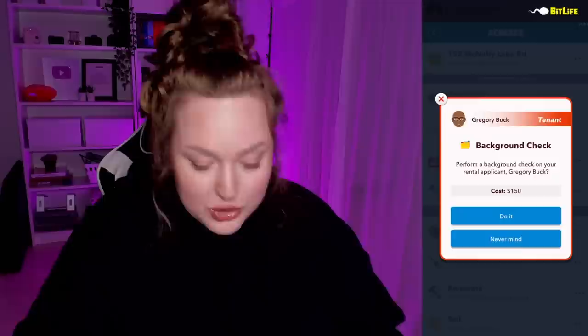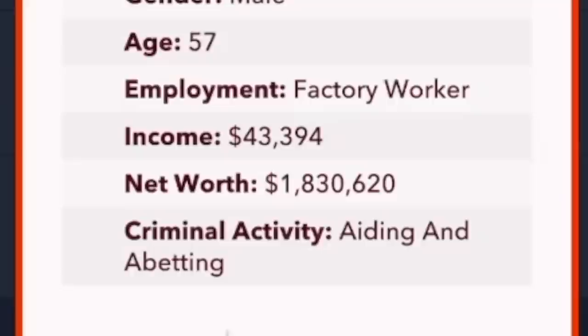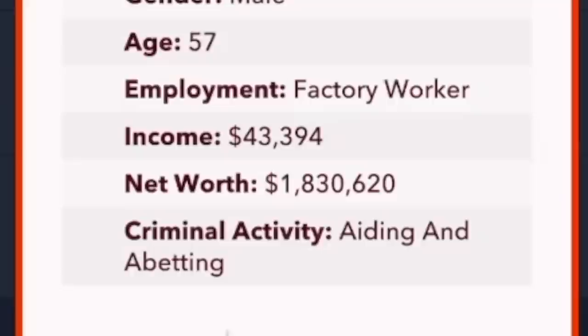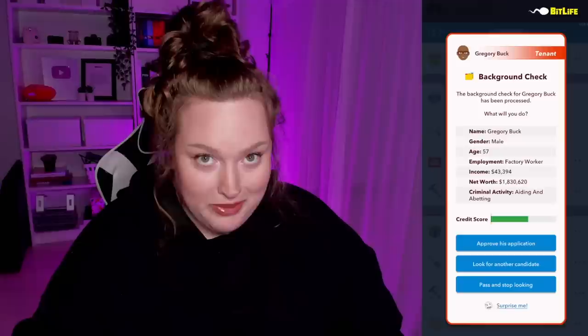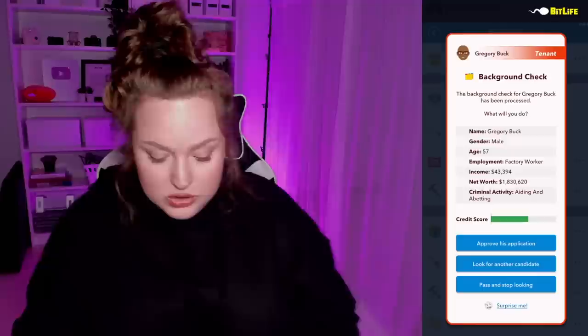You can perform a background check but it costs $150, which kind of sucks if you have no money. Gregory's income is $43,000 a year, but our rent is $7,000 a month — about $90K a year — so he might not be the best candidate. His criminal record shows aiding and abetting. The main issue is really the income, so we're just gonna look for another candidate.